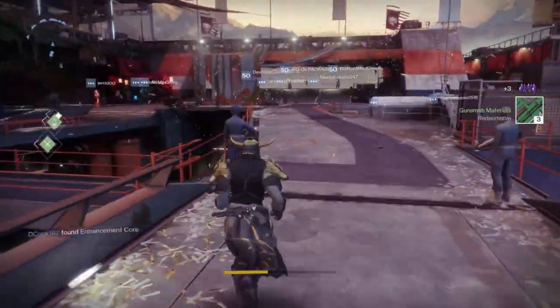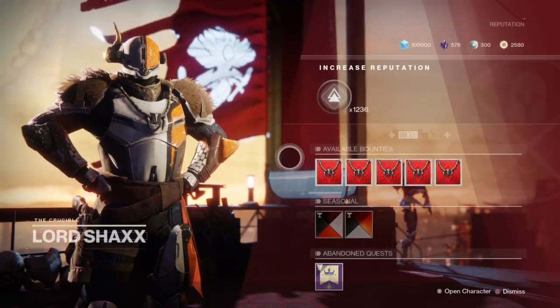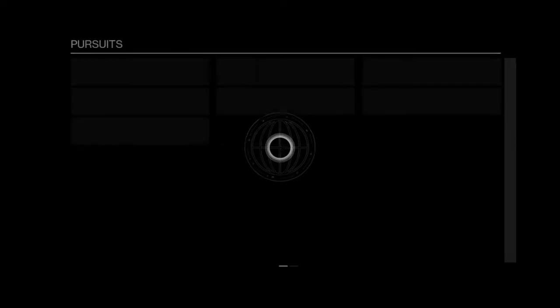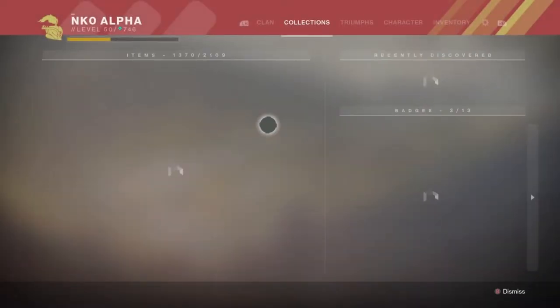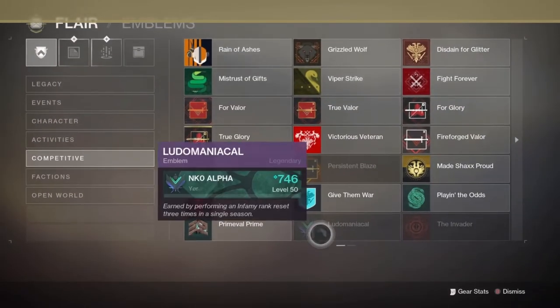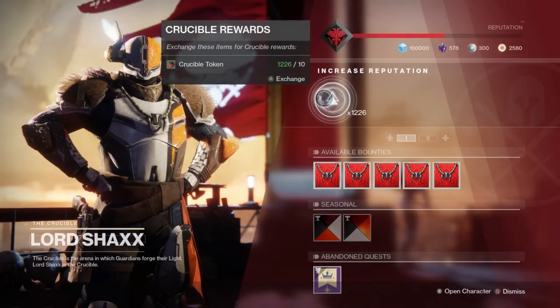We did get an exotic though — we've gotten about three exotics from Eververse. Shaxx has 62 rewards from us. My main goal for fake Crossfire is to get god roll shotguns, god roll snipers, and the purple emblem — let me show you what I'm talking about. There's an emblem I'm dying for, I'll do pretty much anything for it. It's called Smoldering Flame. I don't even know if you can still get it or not, but I really want it.